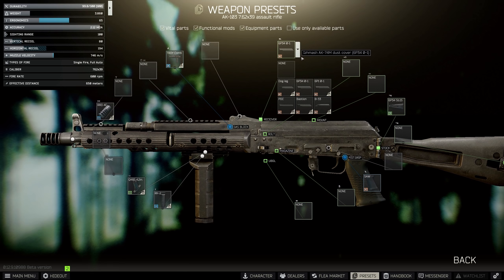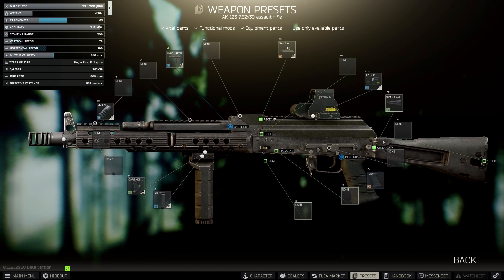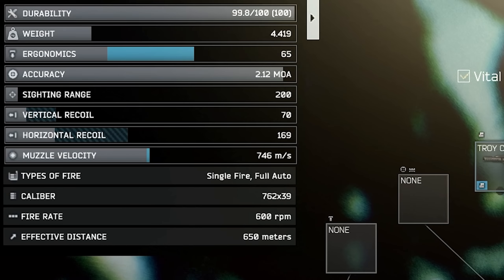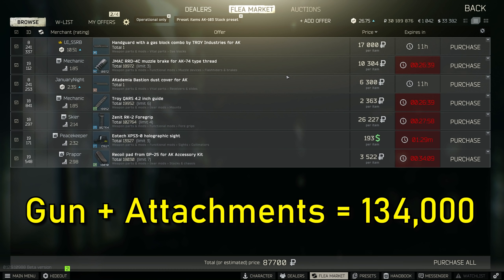Going with the Bastion dust cover, which reduces recoil and allows us to mount a scope, plus a butt pad. This entire mid-tier build comes in at 70 vertical recoil and 169 horizontal, which is really achievable and easy to use. The build will only cost you about 134,000 rubles, sometimes a little more depending on the market, but you can get Troy gas block combos for quite cheap.